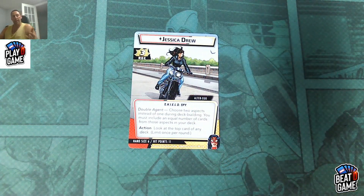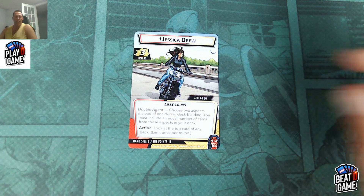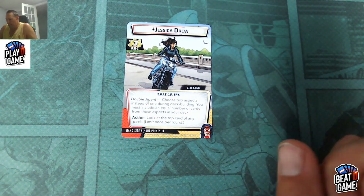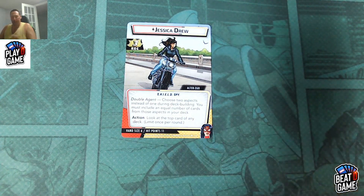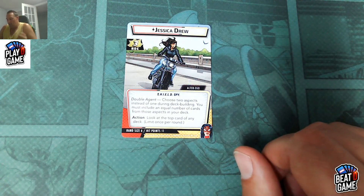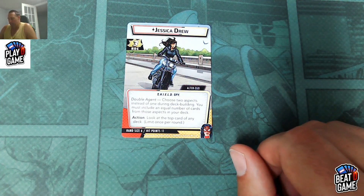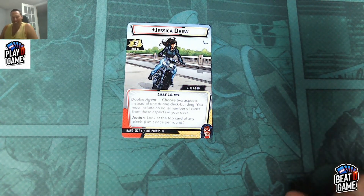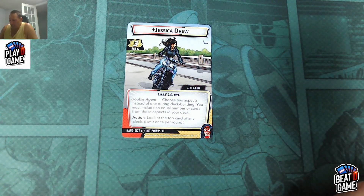One of the most unique characters in the game — in my top five for sure — is Jessica Drew. She's got three recovers. She's a sealed spy with a hand size of six at 11 hit points. Really good. But she is a double agent, which means you need to choose two aspects instead of one during deck building, and you must include an equal number of cards from those aspects in your deck.